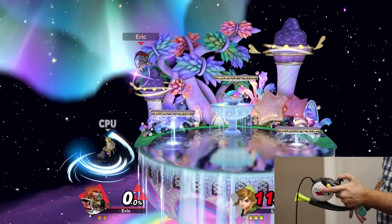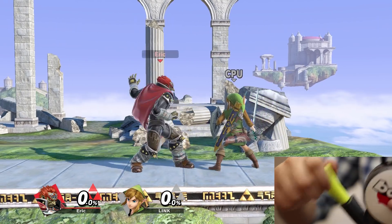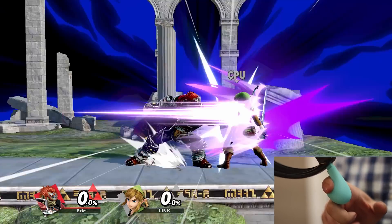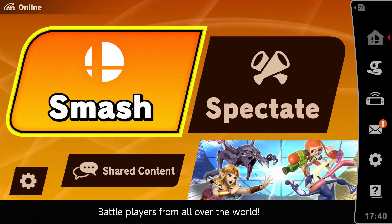The latest community-suggested project was to play Smash Ultimate with a Bop It. The controls could not be more intuitive: simply bop it to attack, twist it to grab, and pull it to perform special moves. I also added a joystick for movement and jumping, as well as a single button for shielding, before I show off the gameplay.